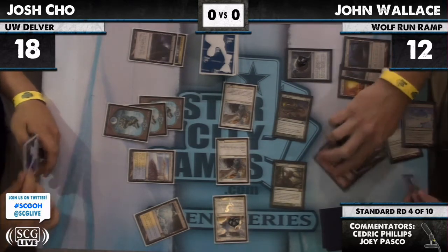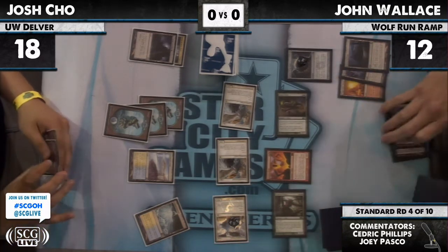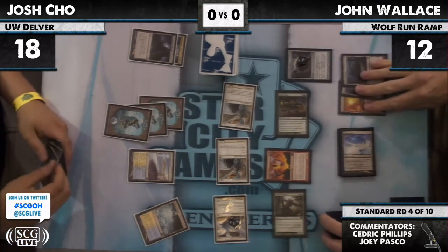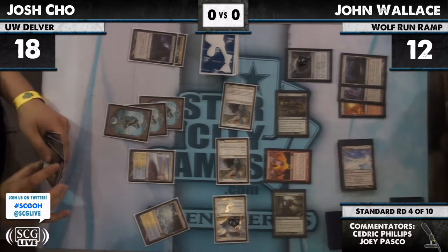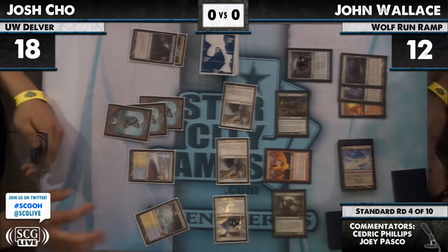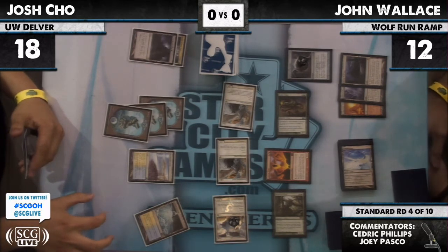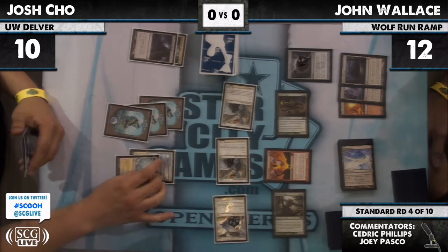I'd love to get an idea — he has Inferno Titan. That can kill the other Angel. He let it resolve, so Josh has Mana Leak in hand. And if he leaks it, Jon really is in no position to pay for it.